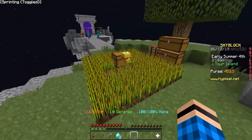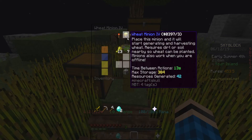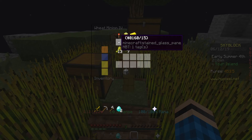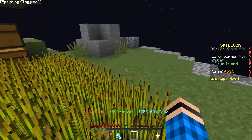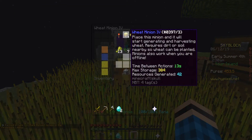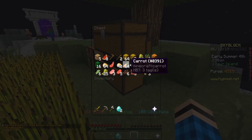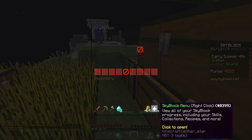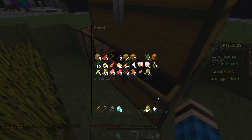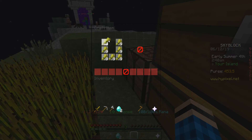What I want to do to start out the video — someone was telling me about the meta. As y'all know, last video it was all about the wheat minion. Someone told me I should actually get a ton of wheat minions and place them everywhere. It doesn't matter about their level — pretty much worry about the level and the tiers at the very end. I'm pretty sure it just takes a hoe and wheat around it to actually make the minion, so we're going to go ahead and try it.